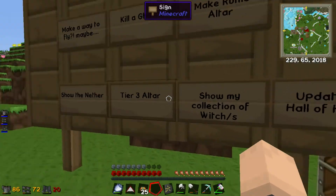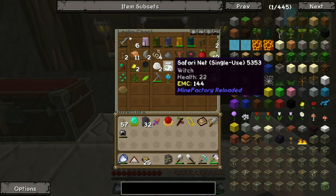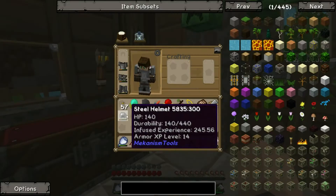I also want to show off my collection of witches. It sounds really weird but off camera I've been making safari nets - they're quite easy, just slime ball, string, and leather - and I've been collecting witches to produce unlimited life points for blood magic.